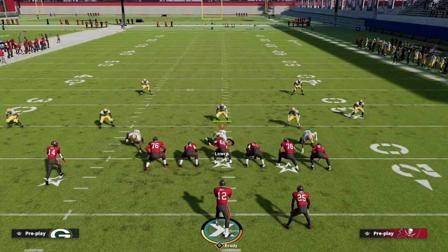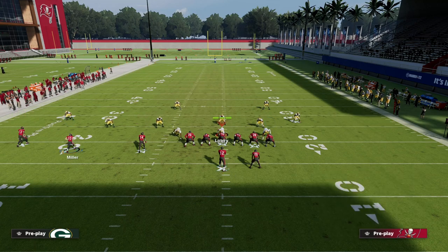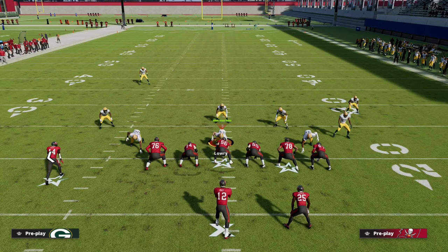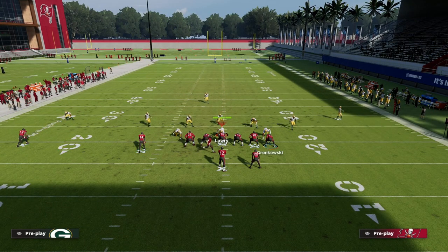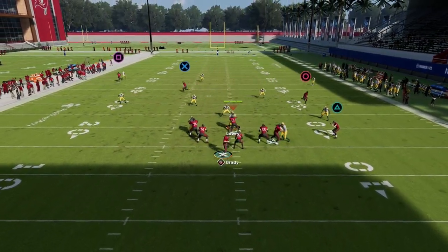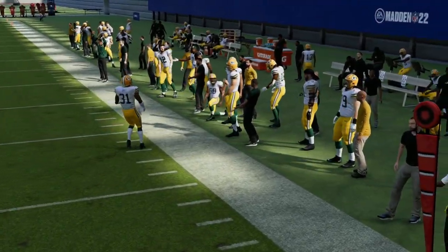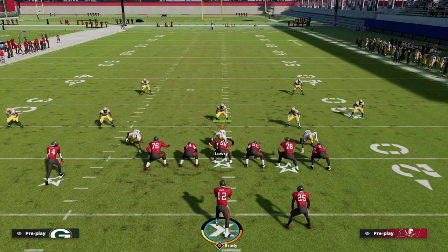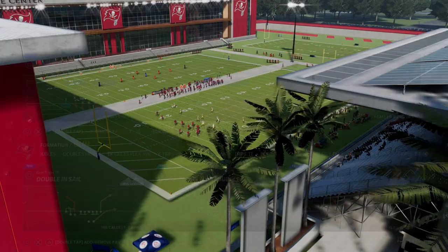Another thing you can do is a motion snap. Motion Scotty Miller to the right, put him on a smoke screen, then snap the ball right when he gets to the numbers. He's going to sit right there, the curl flat will kind of dip down, and as you can see you can throw that slant every single time.